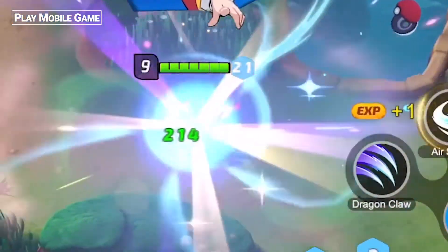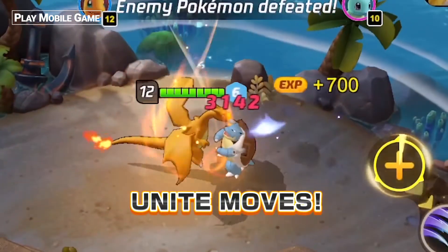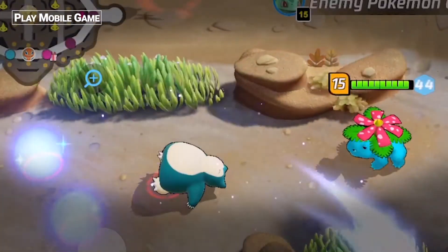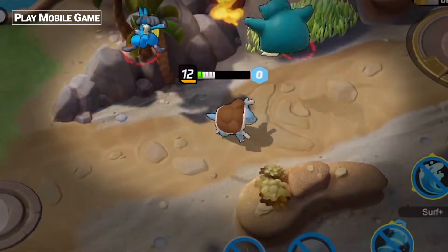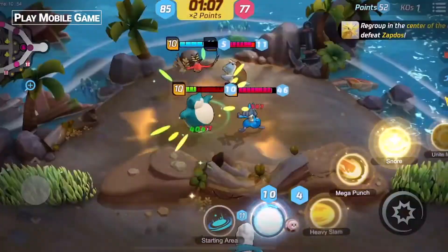Once you reach a high enough level, you can unlock moves unique to this game called Unite Moves. Some can deal a lot of damage to multiple opponents at once. Each Pokémon has a different Unite move with powerful effects. Choosing when to use your Unite move, and attempting to read when the opponent will use theirs, is part of the excitement of the match.